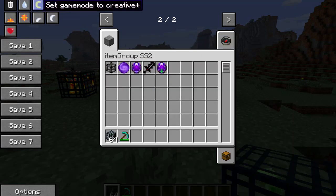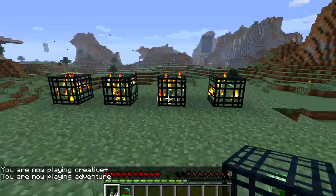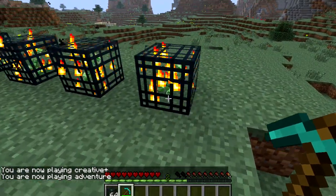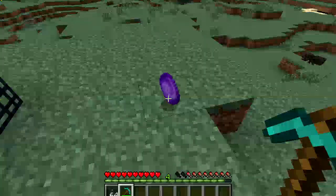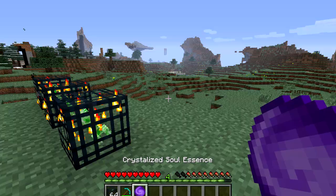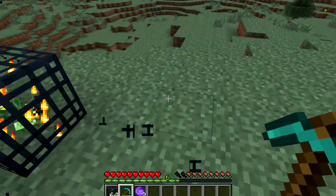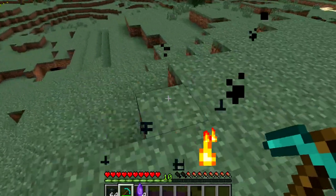I'm going to switch to adventure mode. I'm going to break these real quick — and you can. You can see we get this item right here and it's called a crystallized soul essence. You're going to need four of these to actually get started, so I'm going to grab the rest. Now we have four.